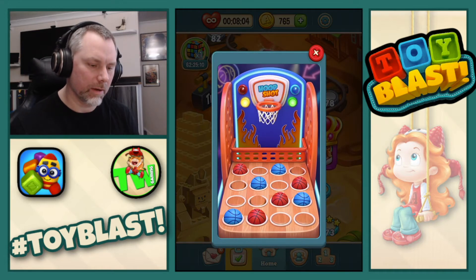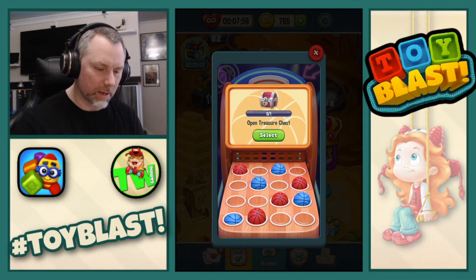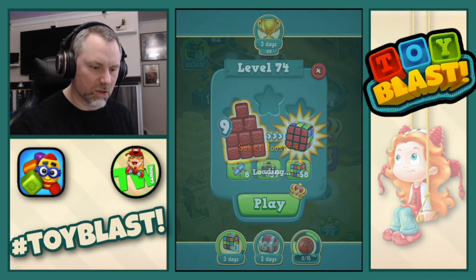And we complete another hoop shot. So which one do we need to go for? Right, we need to create 15 TNTs, because the last one's going to be open a treasure chest. So we go for the red one. There we go. Right, so level 74.